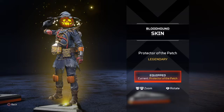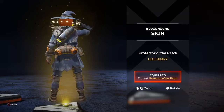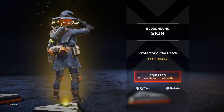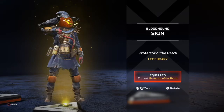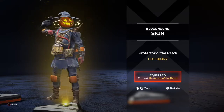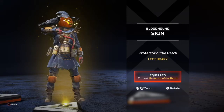The Protector of the Patch — this legendary Bloodhound skin is it, dog. I love this skin. I love everything about it. They made Bloodhound like a scarecrow — hay and tree branches coming out of his chest, out of his shoes and knee pads, and he has a Jack-o'-Lantern head. The crows still love him even though he's a scarecrow. This is dope — two thumbs up.